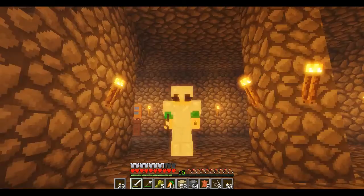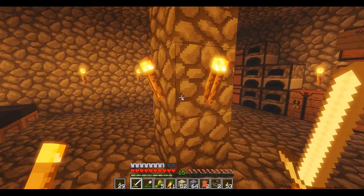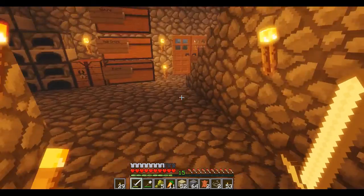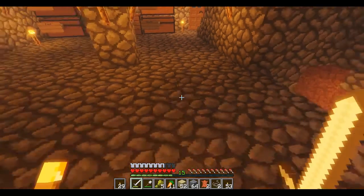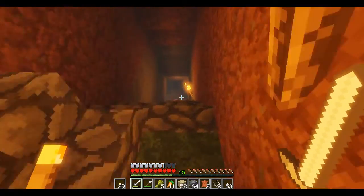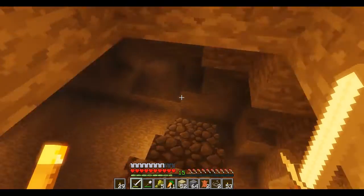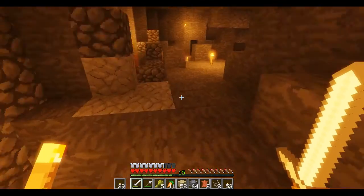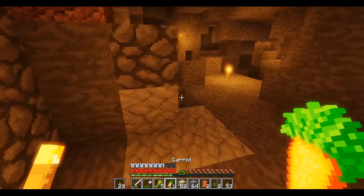As you can see, here's my house. Normally this would be like 100% light. There wouldn't really be any shadows, but now you kind of got the shadows in between. Kind of cool stuff. And if I head down into my mine, you can see how dark it'll get, especially once I remove some of the torches.